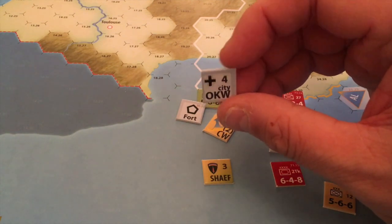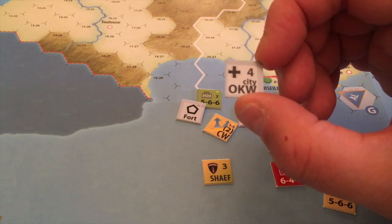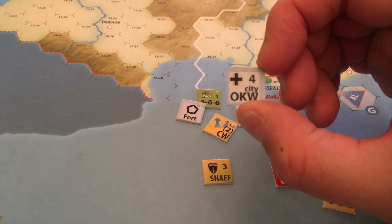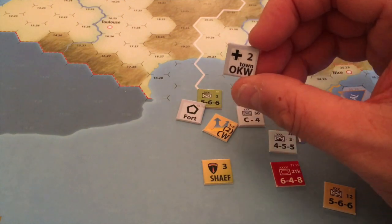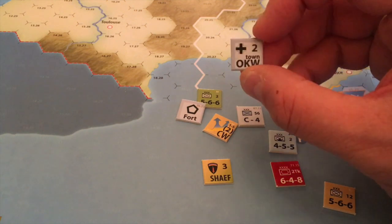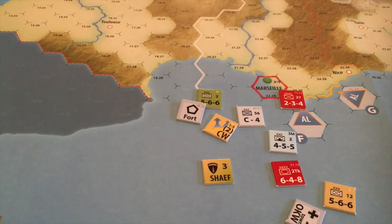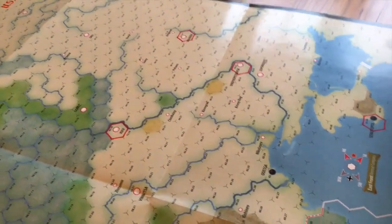That range is important because it enables units to withdraw from an enemy zone of control — a non-mechanised unit could do that — and a mechanised unit needs to be in range to execute exploitation movement. You keep them on the town side when they're in their holding box, going one to four. So an HQ-4 marker would have an eight-hex radius from a city, which is pretty important when towns and cities are spread out — as you start looking at Russia, some of these towns and cities are pretty far apart.